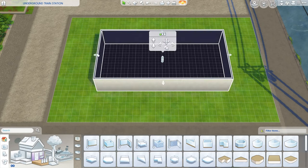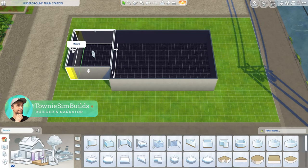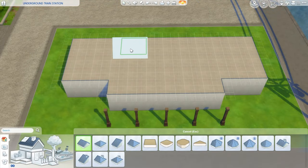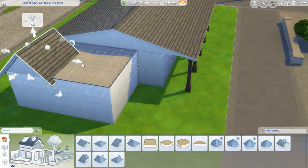Hey guys, it's TownieSimBuilds here, and welcome back to another bite-sized speed build. To be honest, I do think I have to change the name of this series because this build is not small by any means. As you can tell from the title, we are working on an underground train station in the world of Mount Koumerebi.